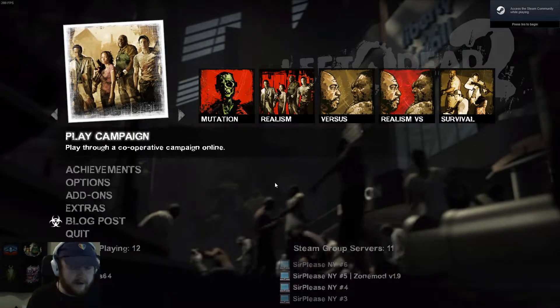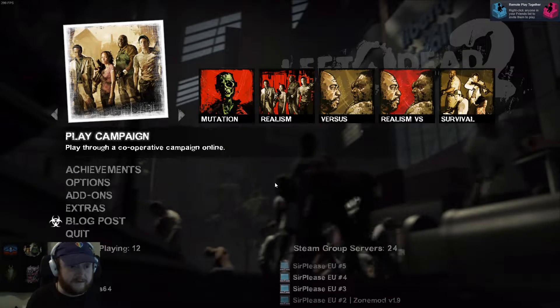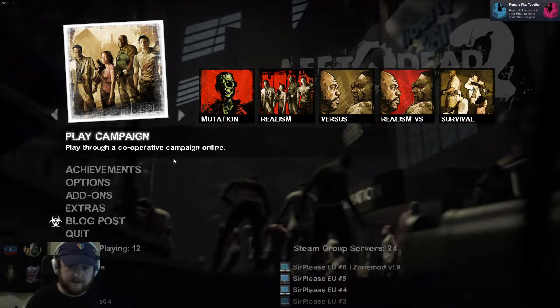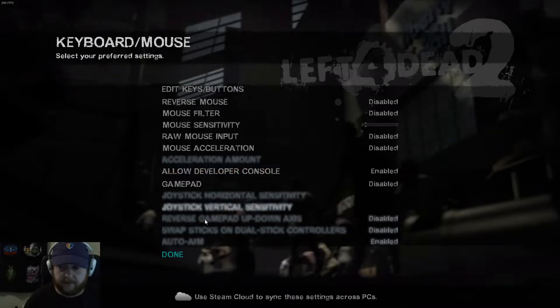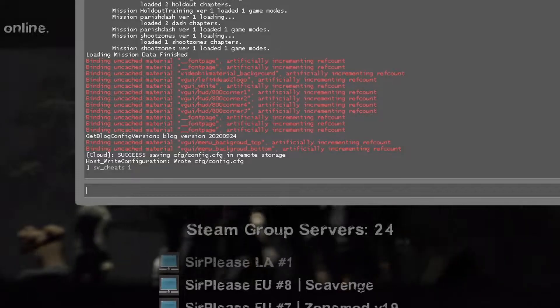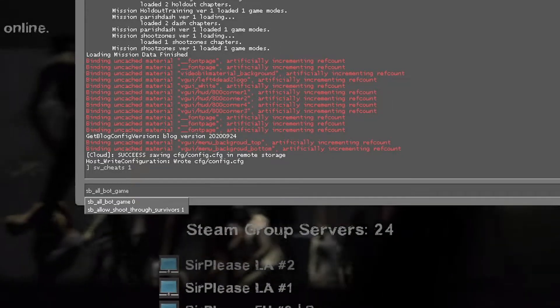Once you're in the main menu, you're going to need to start a locally hosted game on Versus. You open the console — if you don't have console enabled, go to Options, Keyboard/Mouse, Allow Developer Console Enabled. Then in your console do "sv_cheats 1" — you have to have cheats enabled. Another important one is "sv_allbotgame 1".